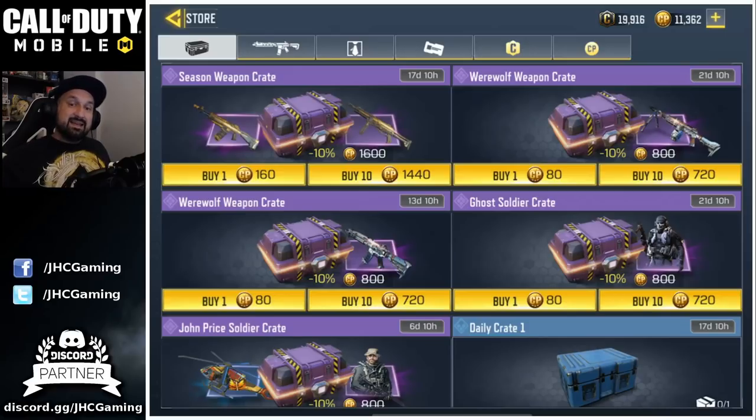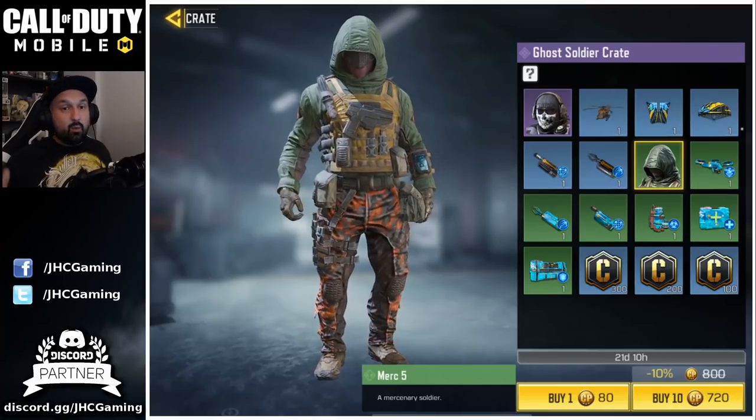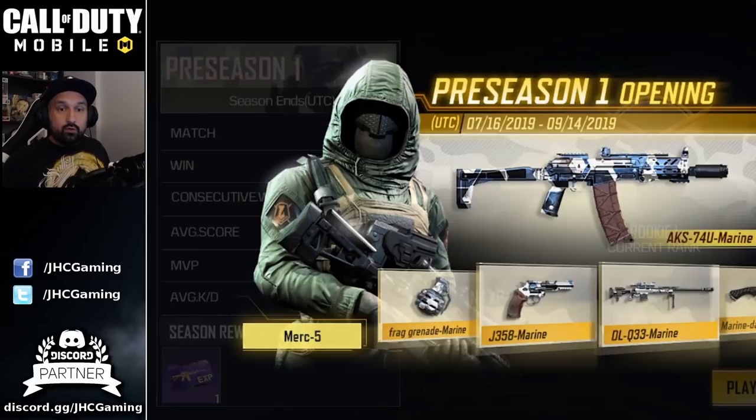But the big surprise today guys is in the Ghost Soldier crate. As you can see here, the Merc 5 skin is back. Now what's so special about Merc 5? It's one of the rarest skins in the game — or it was before they put it back in the crates. If you guys don't know, the Merc 5 skin was a reward for legendary rank in the preseason 1 ranked multiplayer.